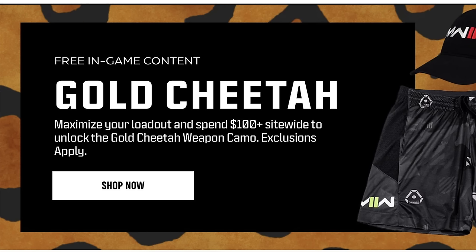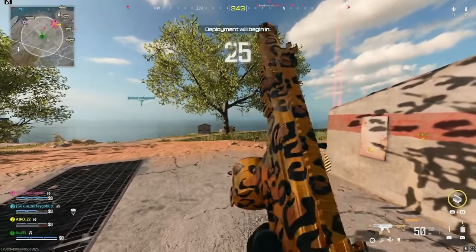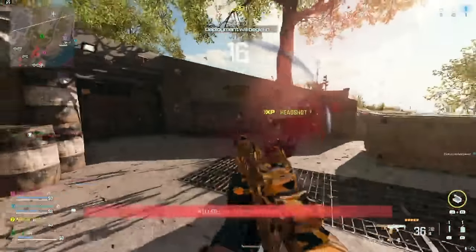To unlock the Golden Cheetah, you're going to have to spend quite a bit of cash. If you go over to the Call of Duty shop website, it will say: 'Gold Cheetah — maximize your loadout and spend $100 site-wide to unlock the Gold Cheetah weapon camo.' When you purchase, you'll get a notification saying your Gold Cheetah weapon camo will arrive soon via a code delivered to your email. You then redeem it at callofduty.com/redeem.